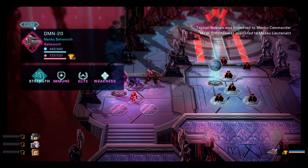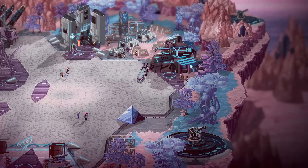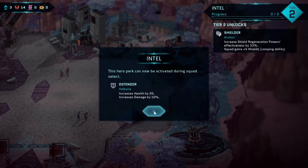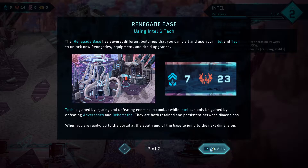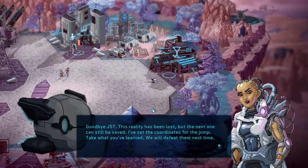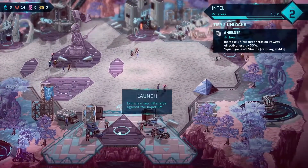After the party wipe, the game explains: this reality has been lost but the next one can still be saved. Professor Zurich says she's set the coordinates for the jump — take what you've learned and defeat them next time. This is the roguelite reset mechanic in action.